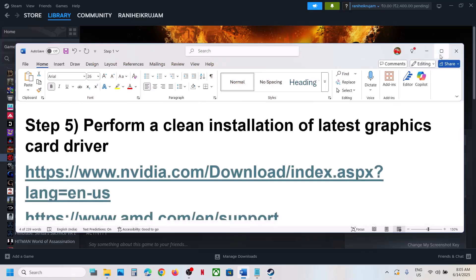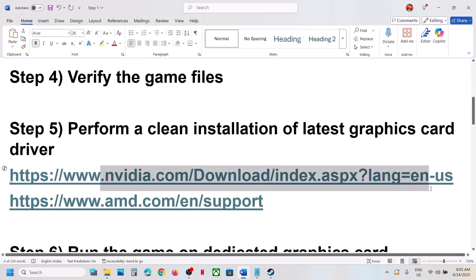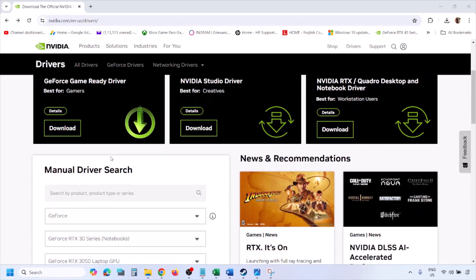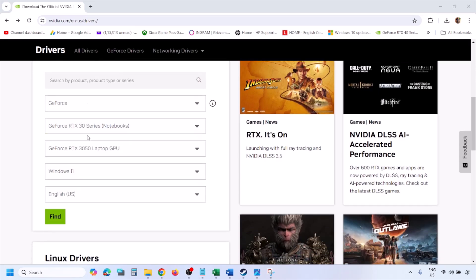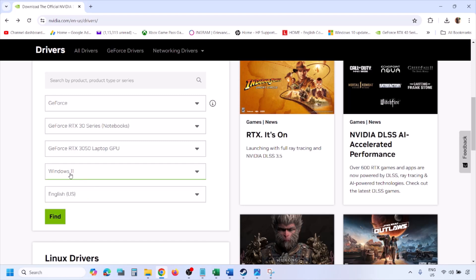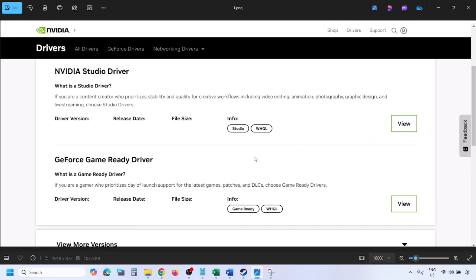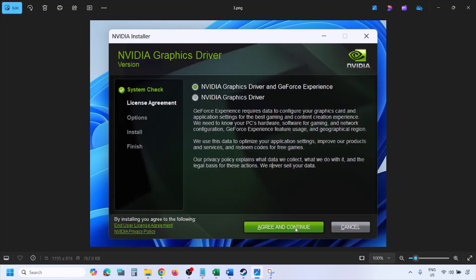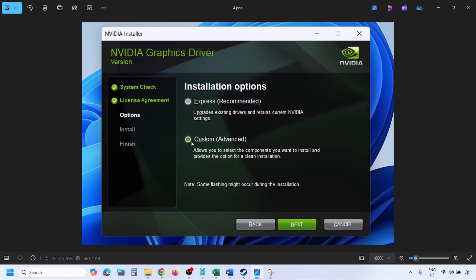The next step is to perform a clean installation of your graphics card driver. If you have an NVIDIA card, go to the NVIDIA website; for AMD, go to the AMD website. On the NVIDIA website, select your graphics card and the correct operating system, click Find, then View, then Download. Once the download is complete, run the EXE file and click Agree and Continue.